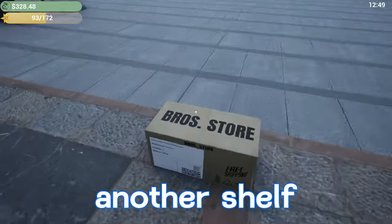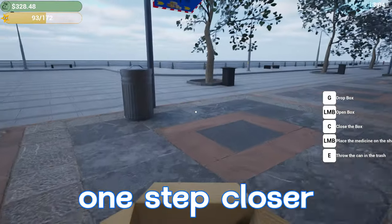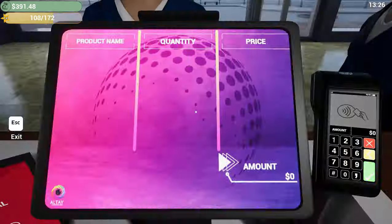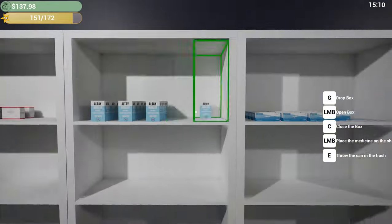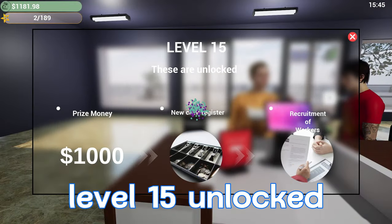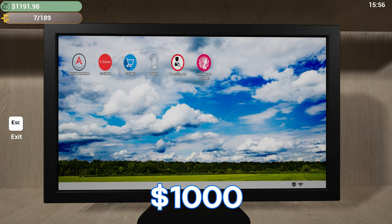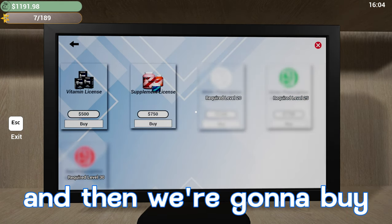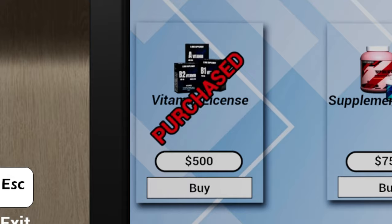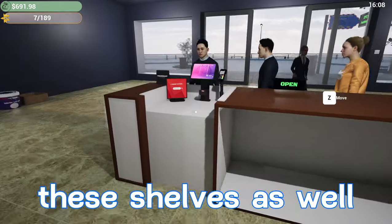We just got another shelf — we'll add this to the collection. One step closer to getting all the shelves filled up. Level 15 unlocked: we get a thousand dollars, a new cash register, and we can recruit new workers. Since we just got that thousand dollars, we'll go to the exam and buy the vitamin license for 500. The next license is 750, so that's what we'll be working on next, while still continuing to work on these shelves.